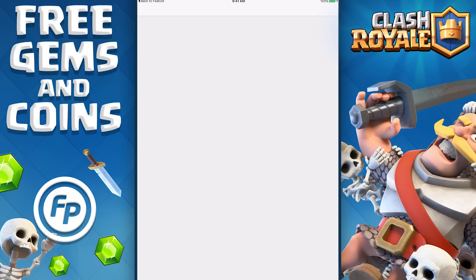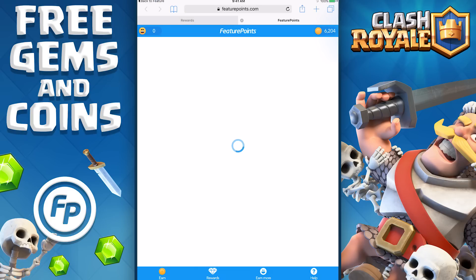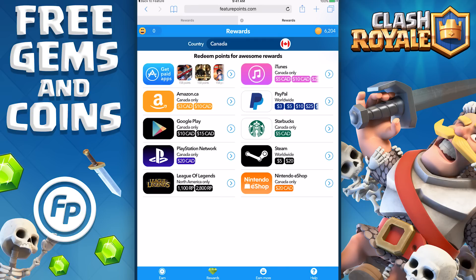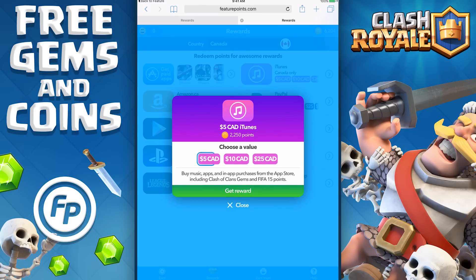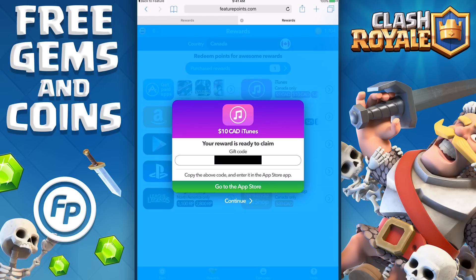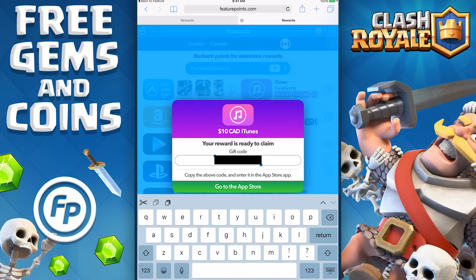Let's redeem some Feature Points, because I spent hours and hours downloading a bunch of games and now I have six thousand points. So I'm gonna go to rewards and redeem my points for a $10 iTunes card. I'll click on 'Get Reward' — am I ready to buy? Yes, confirm purchase. I'm gonna copy and paste this code and go to the App Store.